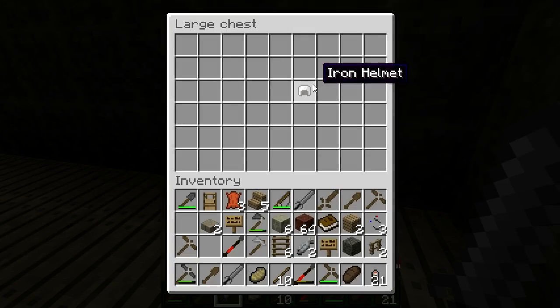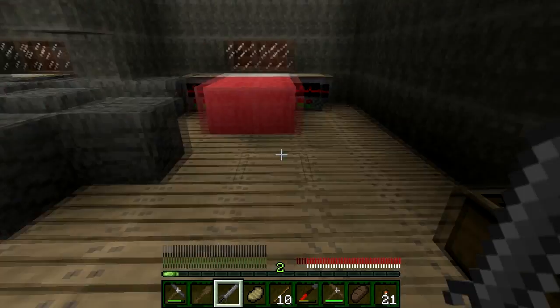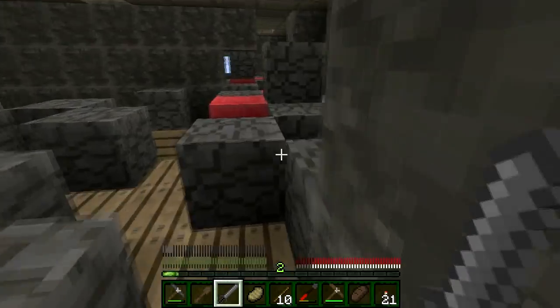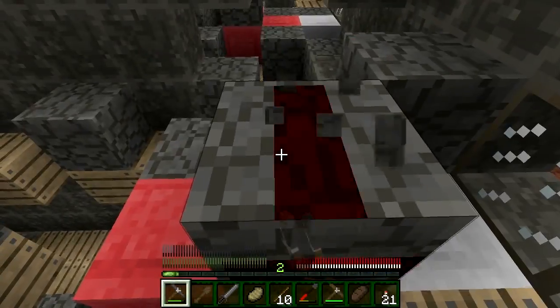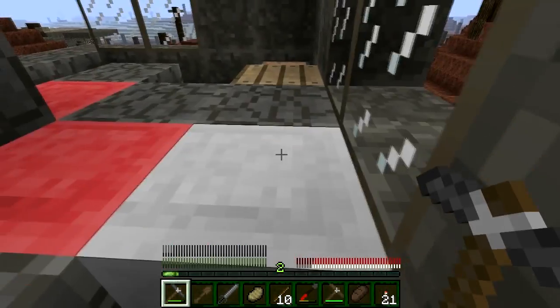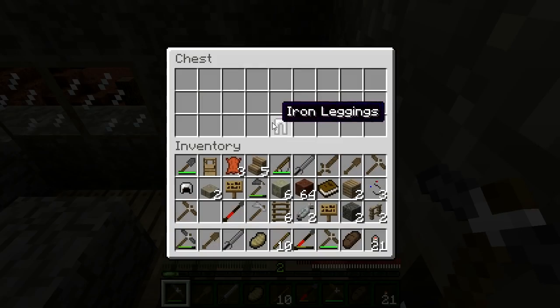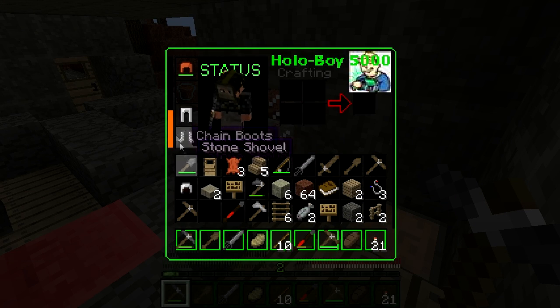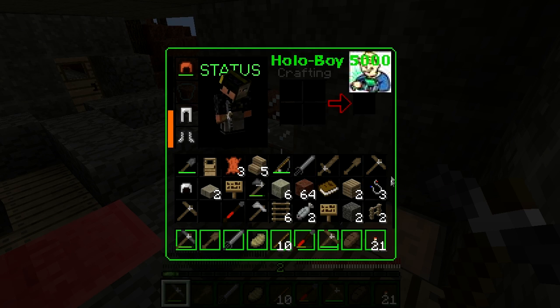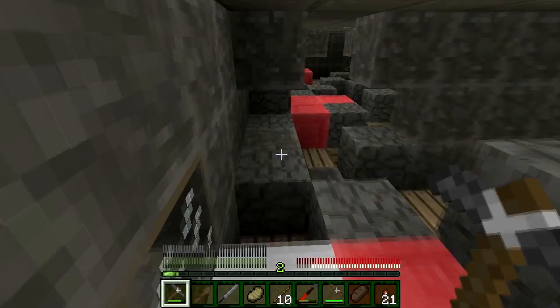There's an iron helmet. Do you have an iron sword? Yep, I do have an iron sword. There was an iron helmet in the chest up here. You can take that for yourself. There's another chest — it has iron leggings. Oh, I got a chest with an iron sword! Pretty good loot. I'm just gonna check out what's on top of this hill.